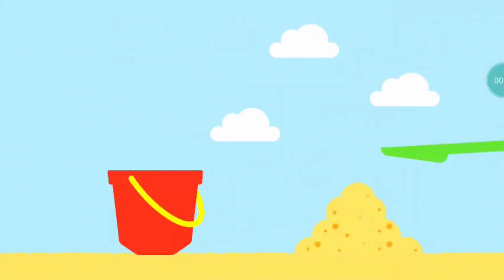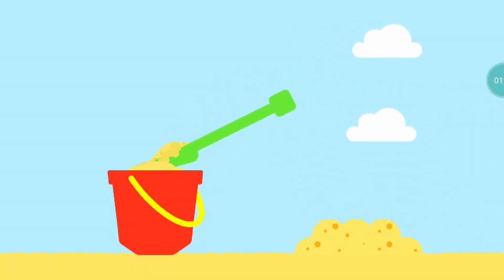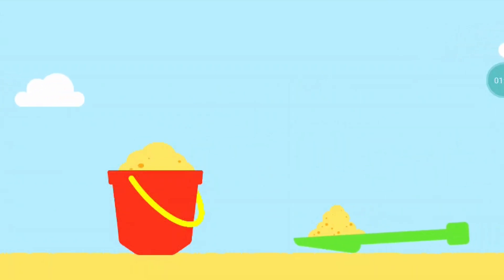Drag. Fill the bucket with wet sand. Use your finger to move the sand into the bucket. Drag the sand to the bucket to fill it up. Fill the bucket with wet sand.